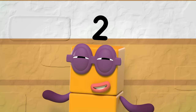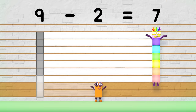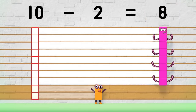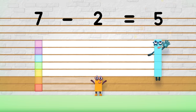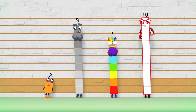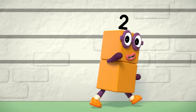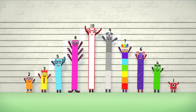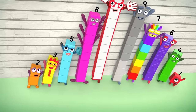So, what's the difference? Nine minus two equals seven — that's the difference, seven. Ten minus two equals eight — that's the difference, eight. That's the difference — minus two equals five, that's the difference, five. So take off the difference and everyone will see what the difference is between you and me. We all have a place, but we're different — the difference between us makes us who we are.